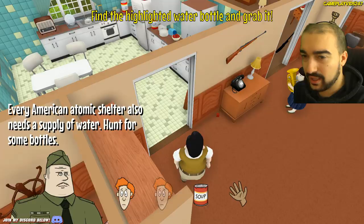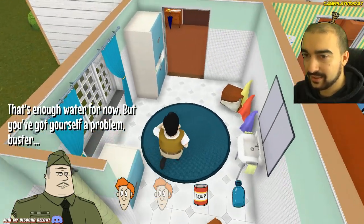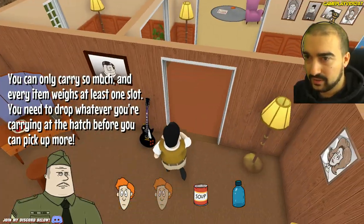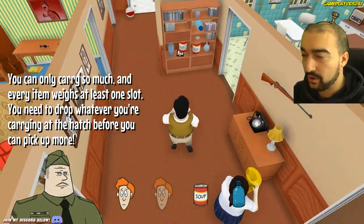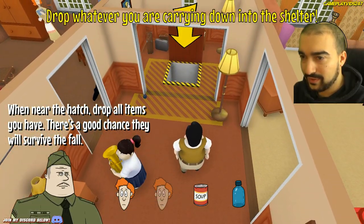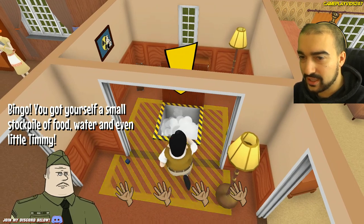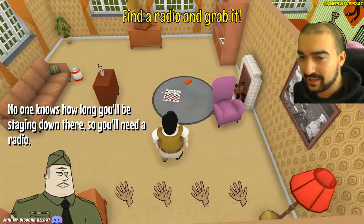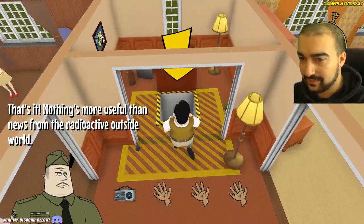Every American atomic shelter also needs a supply of water — hunt for some bottles. Would the bottles be in here? Is that a bottle of water? That was easy. You can only carry so much and every item weighs at least one slot. You need to drop whatever you're carrying at the hatch before you can pick up more. We need to find the hatch. Drop whatever you're carrying down into the shelter — there's a good chance they will survive the fall. Bingo! You've got a small stockpile of food and even little Timmy. I'm just throwing Timmy down the shelter. No one knows how long you'll be down there, so we need a radio. Nothing's more useful than news from the radioactive outside world.